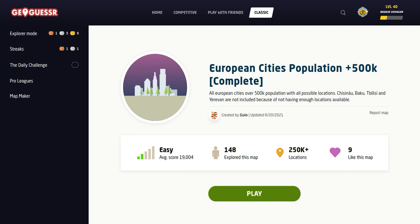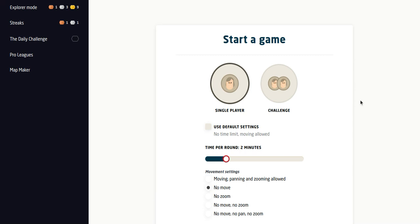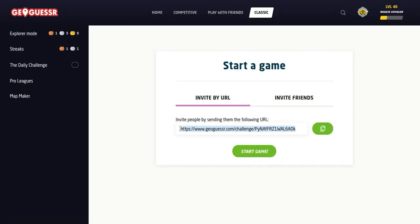Welcome back to All Over the Map, thanks for tuning in. On this episode we've got the second game of European cities population 500,000 plus — all European cities with over 500,000 population in all possible locations. With 250,000 plus locations, we can play this numerous times. This game we'll do as a two-minute no-move challenge, which is going to be a little difficult, but we'll also invite you to play along. Let's see if you can beat me.